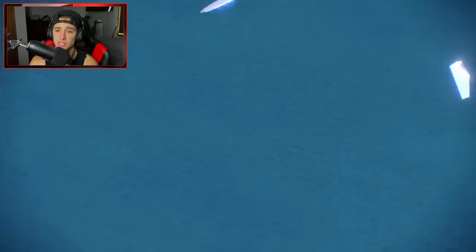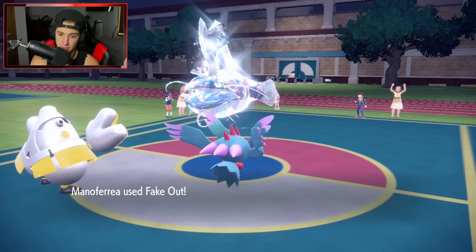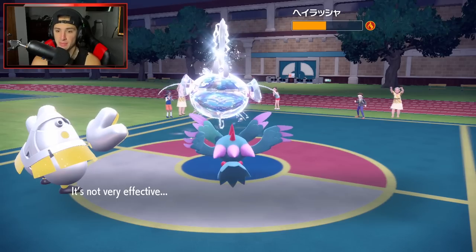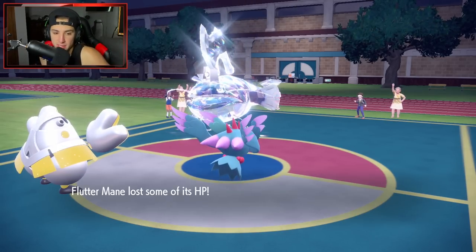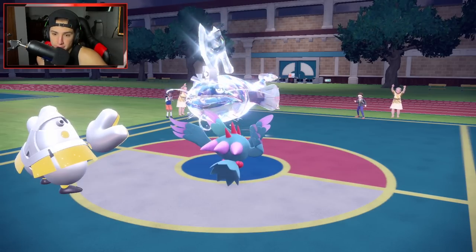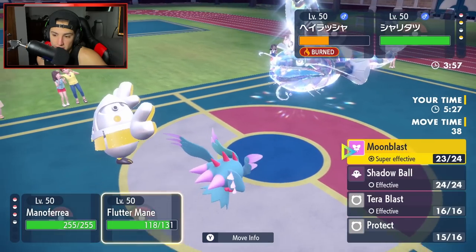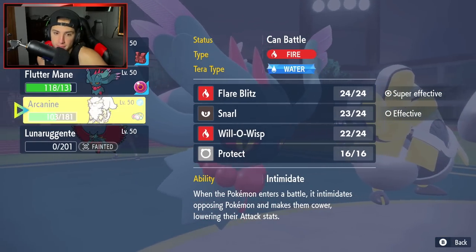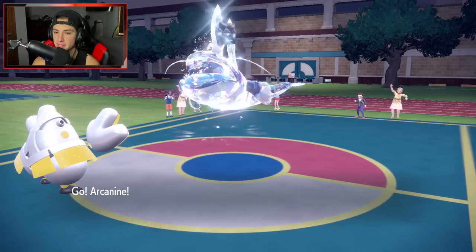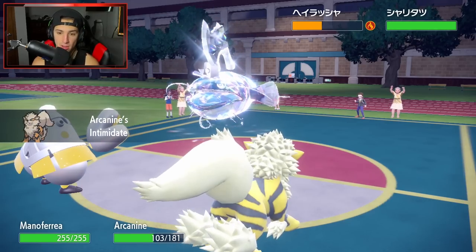Steel Tera Dondozo! Fake Out chips and gets the flinch. Moonblast comes out — still chipping damage on the Steely Dondozo. From here, instead of protecting I'm going to hard swap Arcanine for the Intimidate drop. Then just Brick Break that thing. We're doing nice damage. How many turns left in Tailwind? One. I feel like we can KO. I'm going to play this one smart — I'll swap Arcanine in, get Intimidate off again, keep lowering this thing's attack. Burn and Intimidate. I'll play this slow all day. This is a great battle.